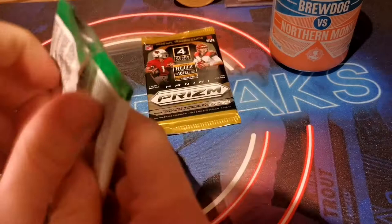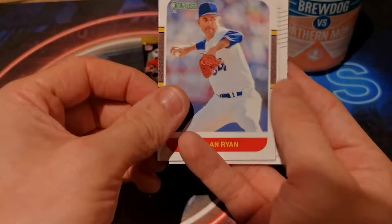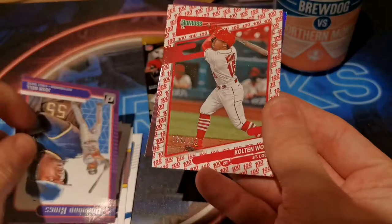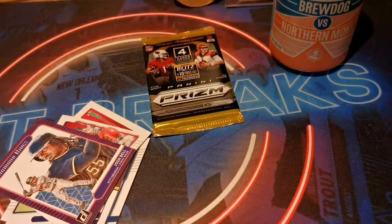Moving all the way from '89 Donruss to 2021 Donruss - let's see what we can get in this pack. Josh Donaldson, on the flip we've got Mike Soroka, a throwback of Nolan Ryan, Shane Bieber, Bryce Harper, a Diamond Kings of Josh Bell. We have a /100 parallel of Kolten Wong out of 100, and Josh Bell again on the foil - Diamond Kings Josh Bell. Nice looking card, I do like Diamond Kings as a design.